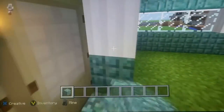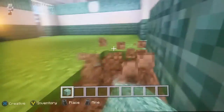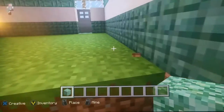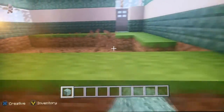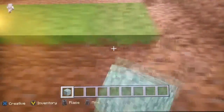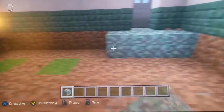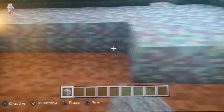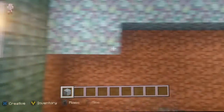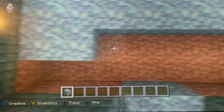Now fill in the floors with prismarine — keep doing that until the whole thing is done. Keep placing until you get your whole floor done.